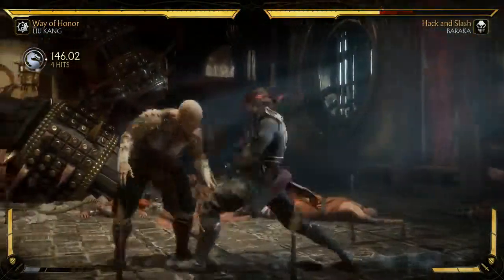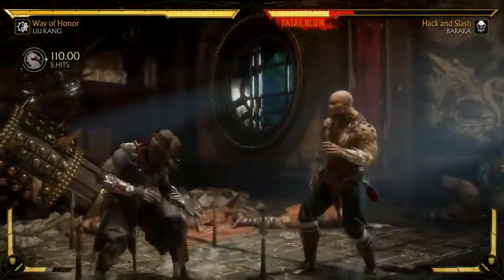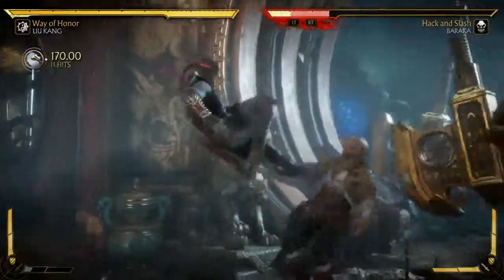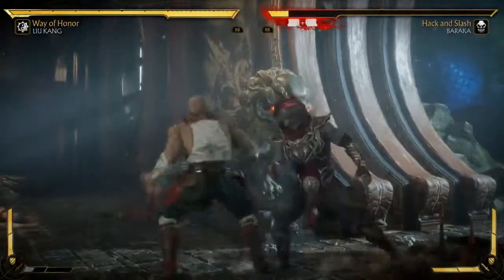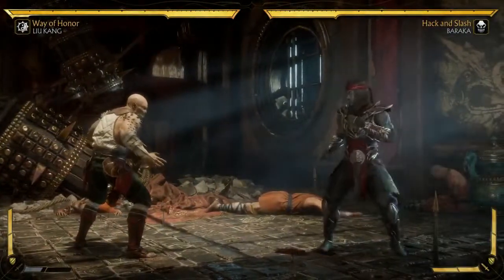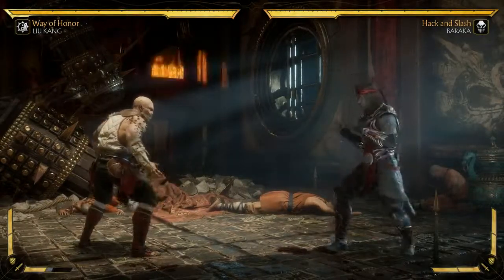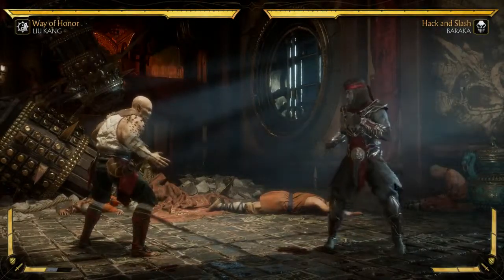Show us some swaggy combos — there's no meter. So the third time, I didn't meter burn it so now I have it loaded. I've done three; the next time I do the regular one it'll go into the crushing blow. So it's interesting that it's actually the regular one that does it, but you have to do the amplified one three times before you can get it — because you have no meter anymore.